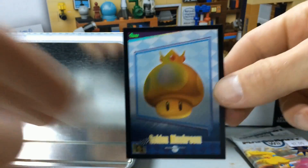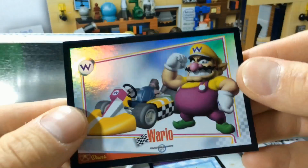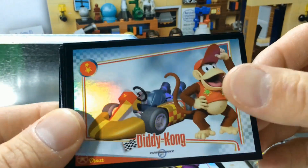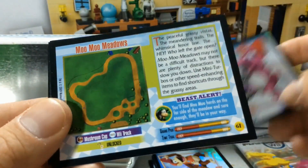So let's see what's in the random packs. Wario. Wario Foil! Shiny Wario to go with the golden mushroom. Foil Diddy Kong. Foil Birdo. These are all shiny foils.